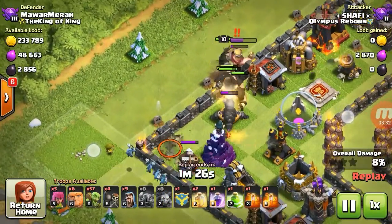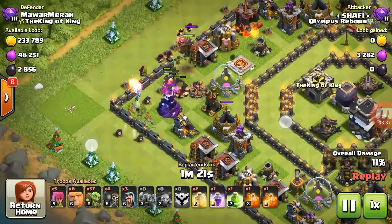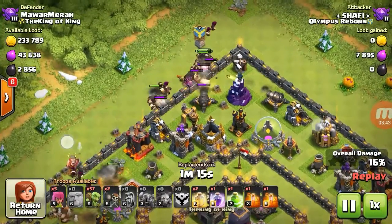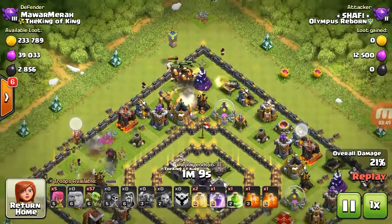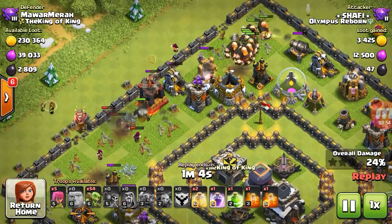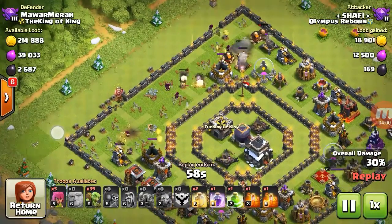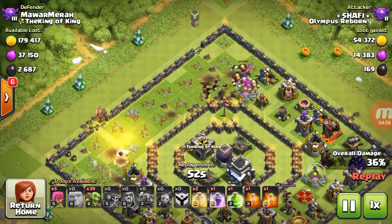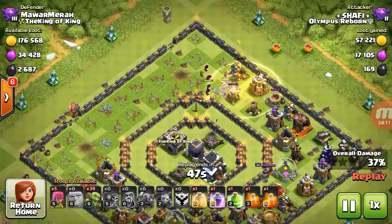I deployed wall breakers, and dropped backup because the enemy King is there. Six wizards clean up the buildings in this corner. On the other side, I dropped my remaining giants, the clan castle giants, another wall breaker, and the rest of the wizards. The PEKKA turns to the right side, and I dropped a few goblins on both sides to clean the storage structures.